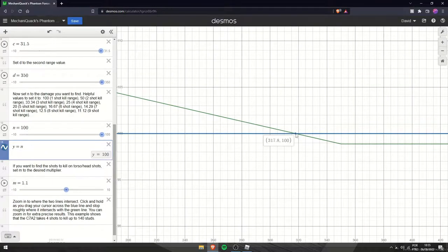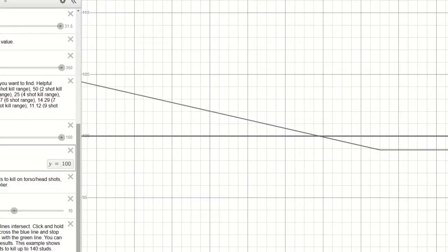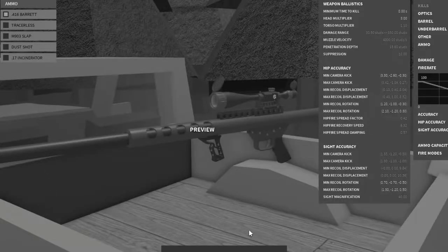The main downside about the 416 Barrett is that it doesn't one-hit kill at range — it cannot one-hit kill up to 318 studs. That's really close to the max damage range, so it's really good but not perfect.